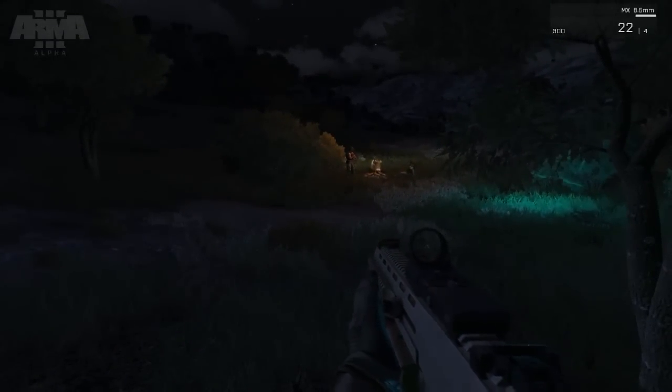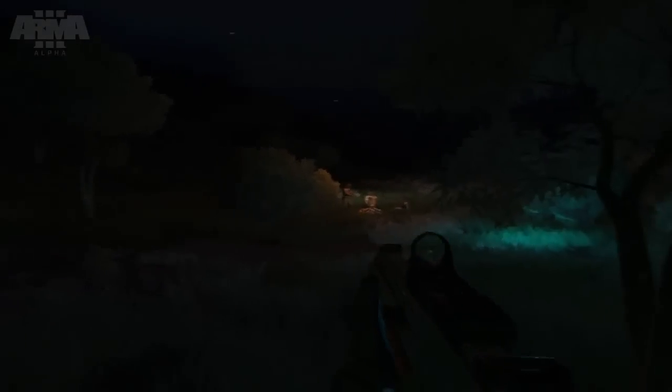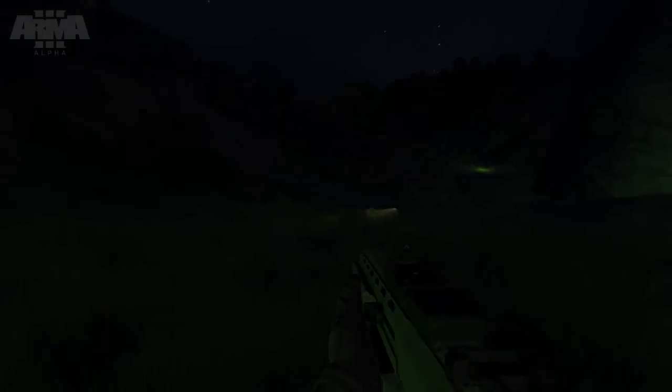One bit of feedback we noticed was about the brightness of the scene. If I use a quick dev cheat to skip the date forward a fortnight or so, we can immediately see the difference between having a full moon and not. It's a lot darker, meaning that I can't quite see so far ahead and that things like NVGs or flashlights would be far more effective and pronounced within such a scene.